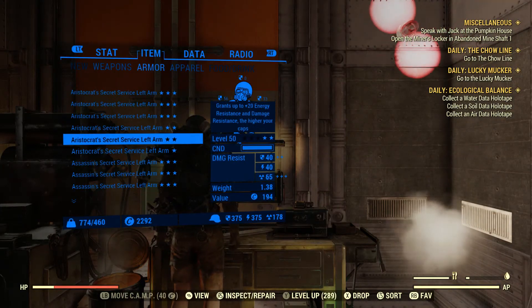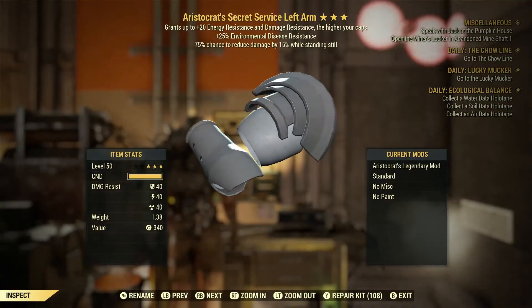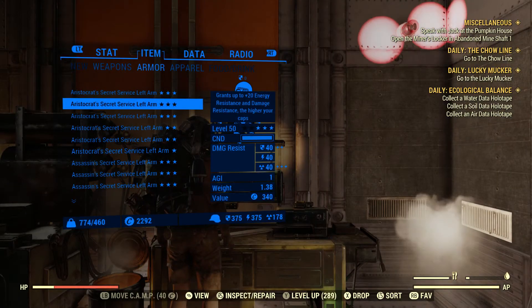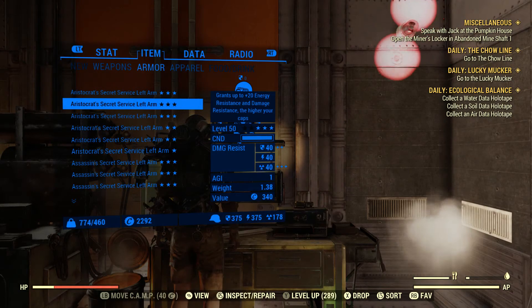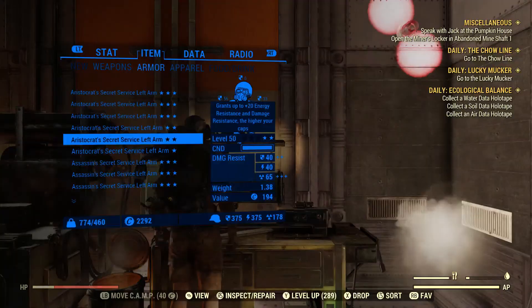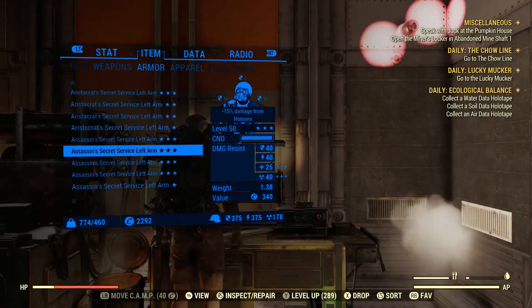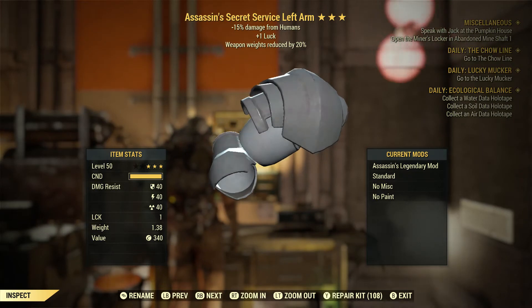No good Vanguard's pieces. Well, that's a good Aristocrat's piece — and this one standing still, this one is... ooh, they're both pretty good. That one's mediocre. Assassins — any PvPers out there? This one's good: Assassins, plus one luck, weapon weight reduction. I might keep that.